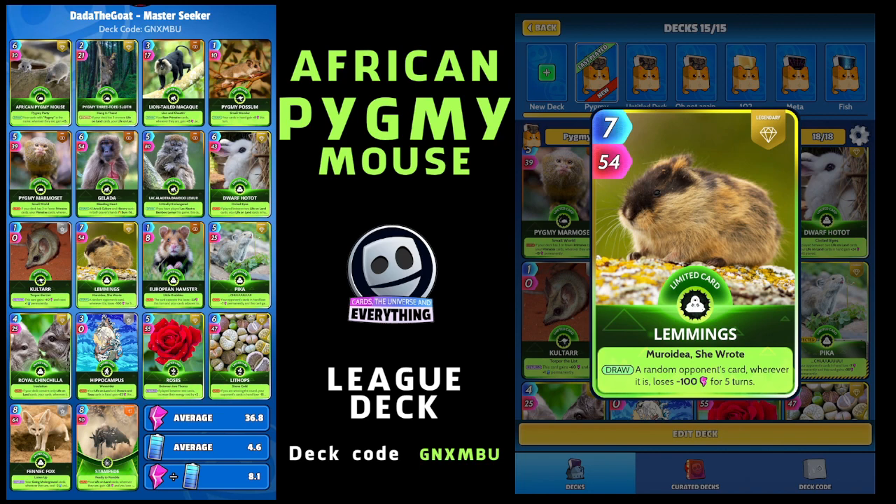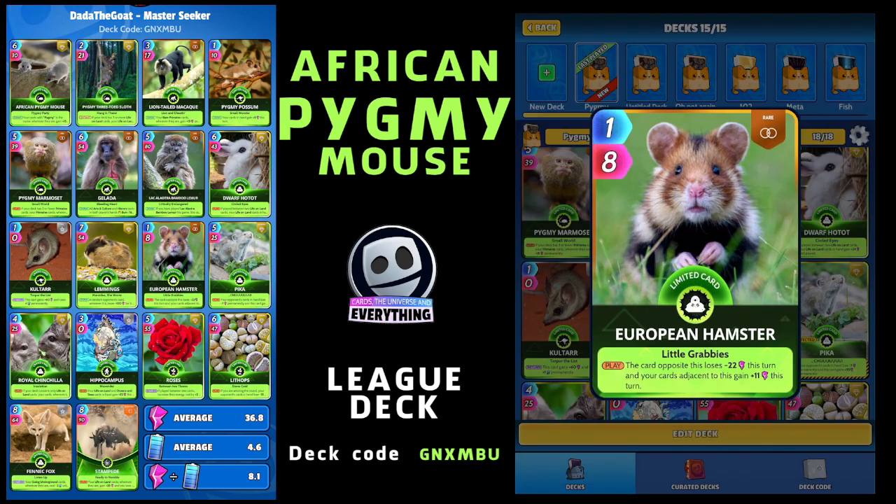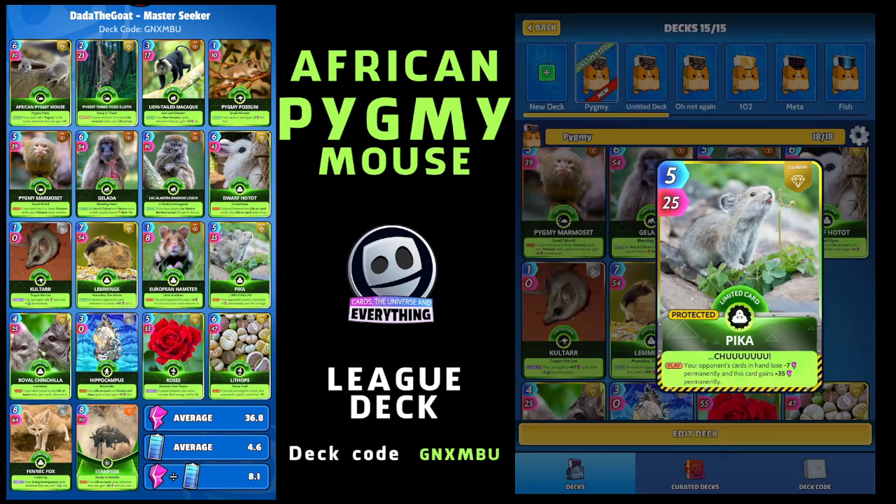Another Going Underground card is the European Hamster - great card, one for eight, just a rare limited. On the play, the card opposite this loses minus 22 this turn, and your cards adjacent to this gain plus 11 this turn. Try to play him in the middle to get those extra points - if you play him on the left or right you only lose 11.